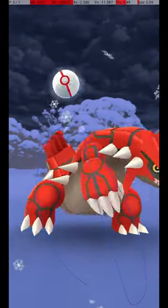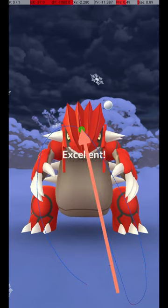My approach is to throw from the lower right corner to between the middle and top of the Pokémon's head at rest. For the purpose of aiming, ignore its movement and aim to where its head is when not attacking.